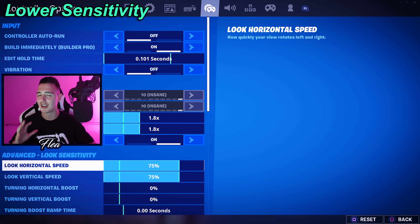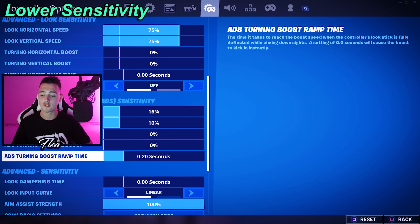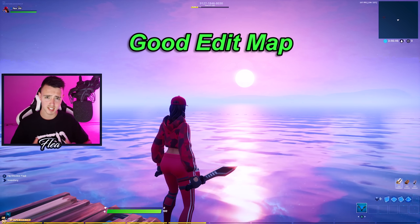Also while we're on settings: I highly recommend playing on lower sensitivities for faster edits. I used to play on max sensitivity thinking it meant faster edits and faster wall swipes, but that's actually not the case. Most fast controller editors play on around 45 to 60 percent sensitivity. The lower your horizontal and vertical sensitivities, the higher you can put your edit mode sensitivity. Definitely play on linear because linear has the best movement for editing.